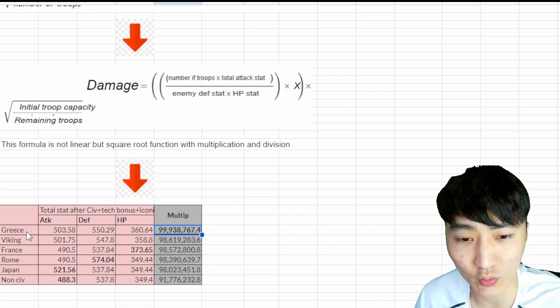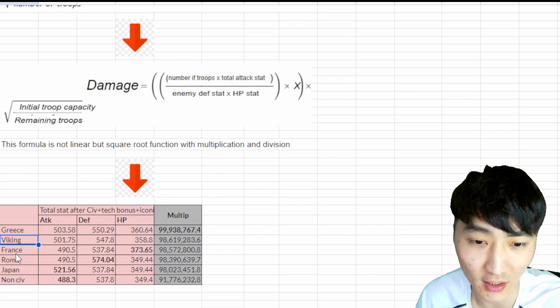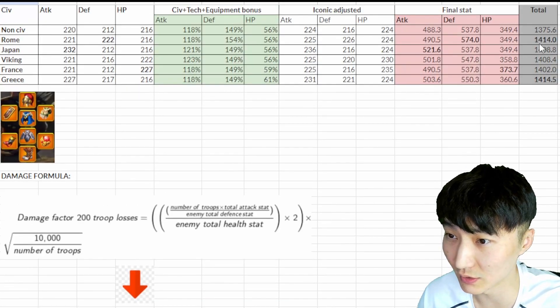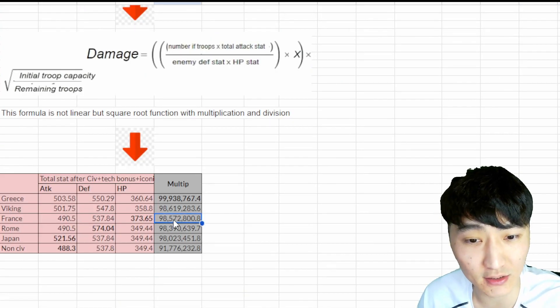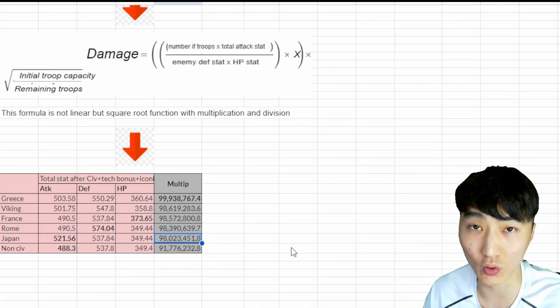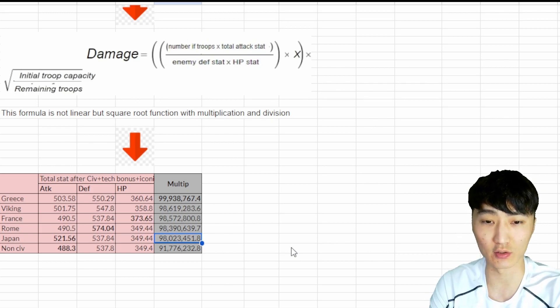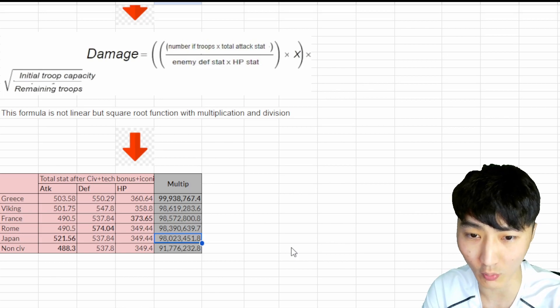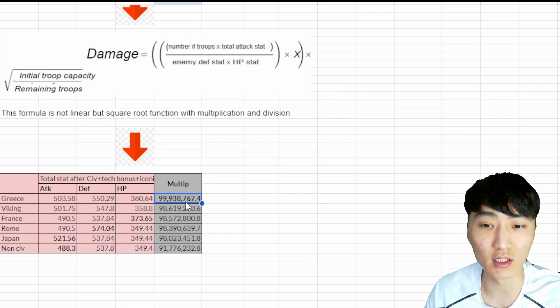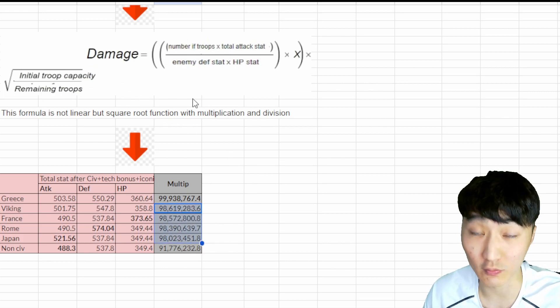Judging by this, Greece has the most impact on the damage formula. The second best is Viking. France is now the third best — if you see the earlier total, it was the worst, but now France is third. Japan is the worst civilization out of the infantry civilizations. We can safely conclude that Greece is the best civilization for infantry. It doesn't matter if you are garrisoning, rallying, or playing on open field — it is simply going to trade better than the other four civilizations based on the damage formula.